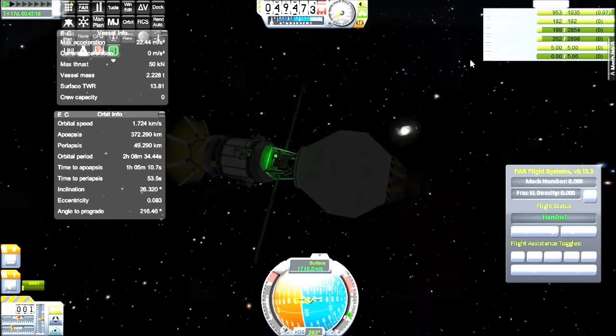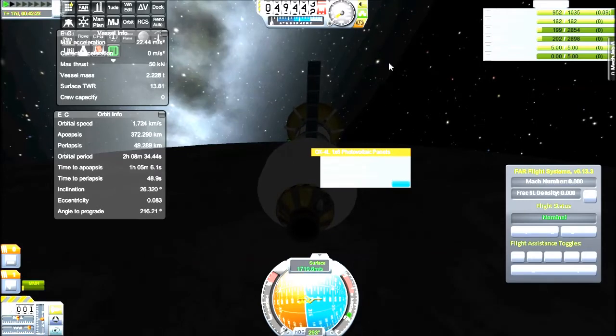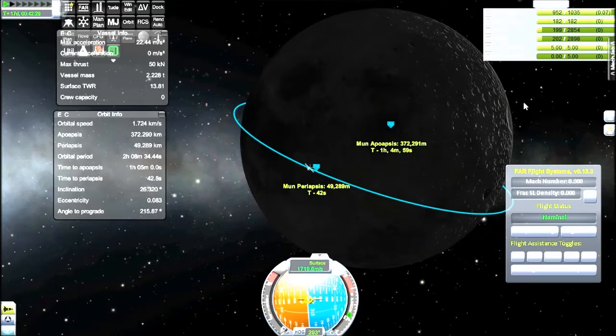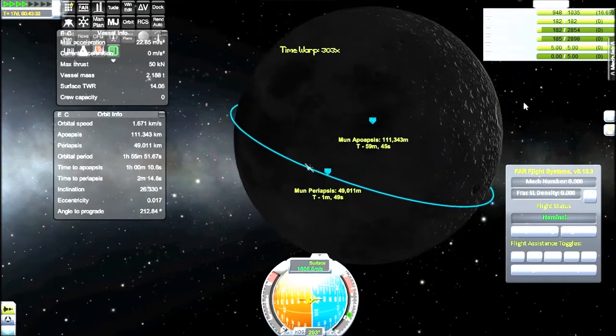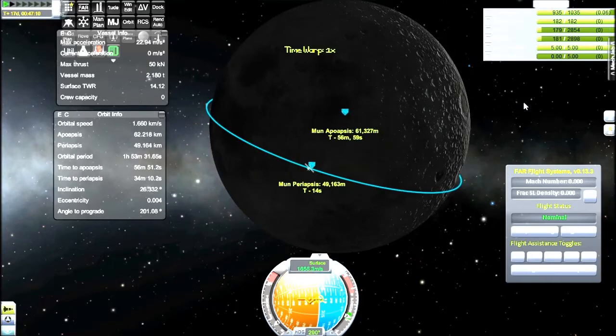I just move down to my periapsis again because I want a fairly circular orbit. I warped around to perform my burn again - just a two-burn thing to make it nice and circular. We'll ignite our engine again and bring our apoapsis down until we're in a relatively circular orbit. Not that it really matters, because this is just a placeholder sort of satellite, but it's interesting for learning how to get to the moon, although I've already landed people on the moon before.